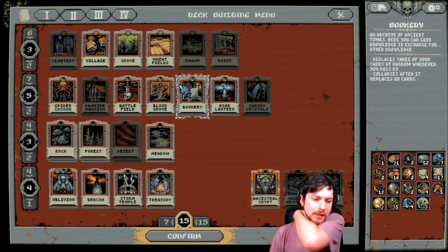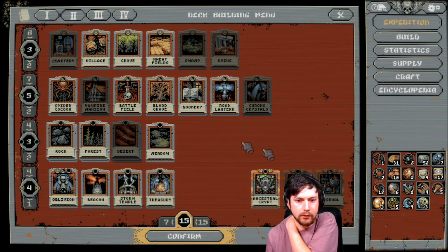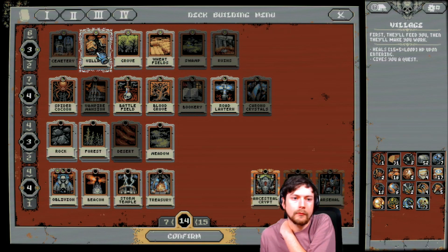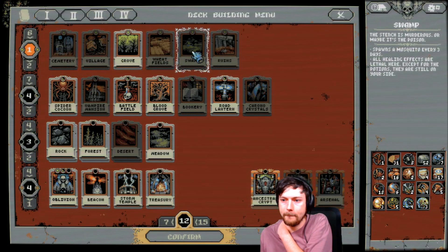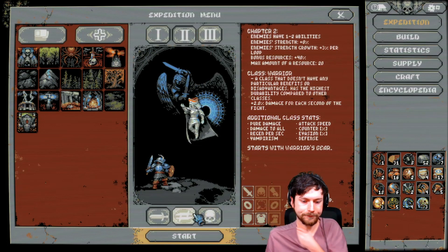That makes me think that going with fewer items would be better — I didn't get a single bookery. I don't know, the village and the quests — it feels like the quests are killing me. Let's do the ruins, let's try this.